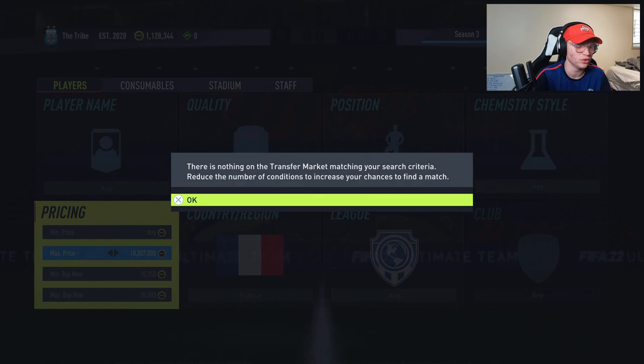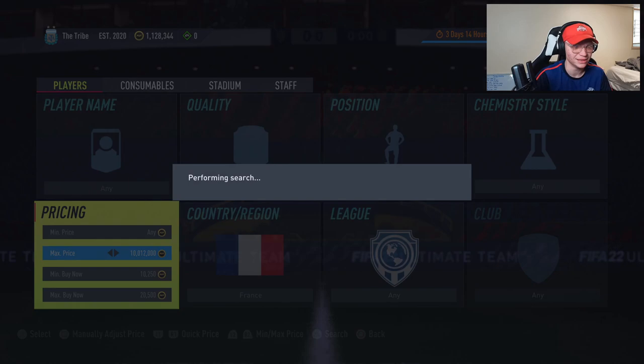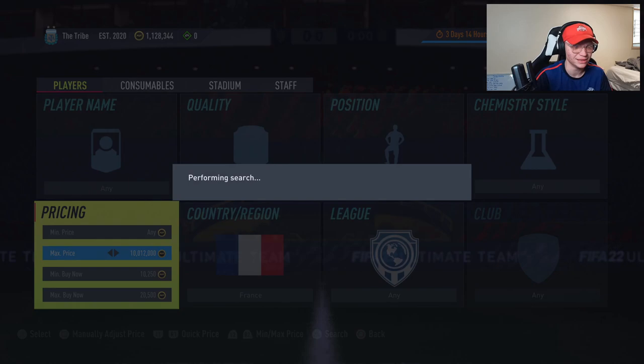We just missed that Lloris for 20k — come on! These will pop up really quickly as well during things like lightning rounds, when tons of people are going to be packing Lloris and listing them up on the market. You can make some easy coins off the back of it, so definitely recommend you guys do this. That's going to be it for this video — if you did enjoy it make sure to like, comment, and subscribe, and I'll catch you in the next video.